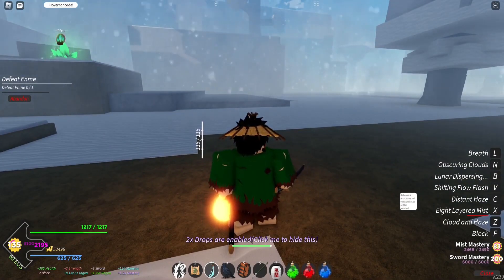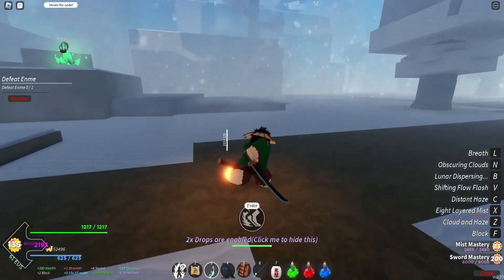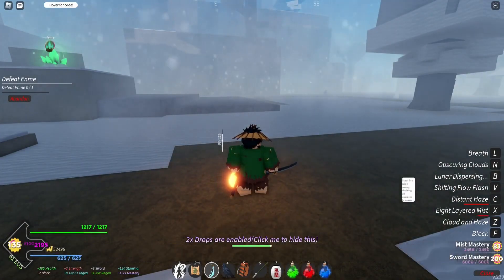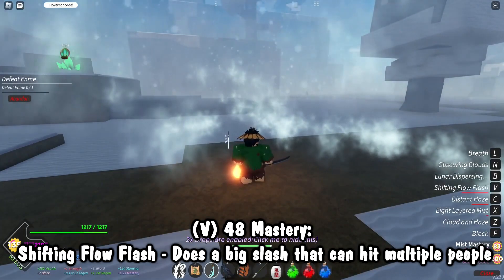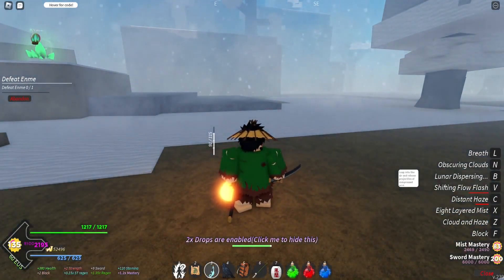Then distant haze: release a mist around you and stab at the nearest target. This is basically a teleport stab — probably his best move, though we can't really see it well here since we're not close enough to a target. Then shifting flow flash: slash in a wide sweep, slashing all enemies in an area and range — basically like a little machine sweep. That one's also really good, I like it a lot.